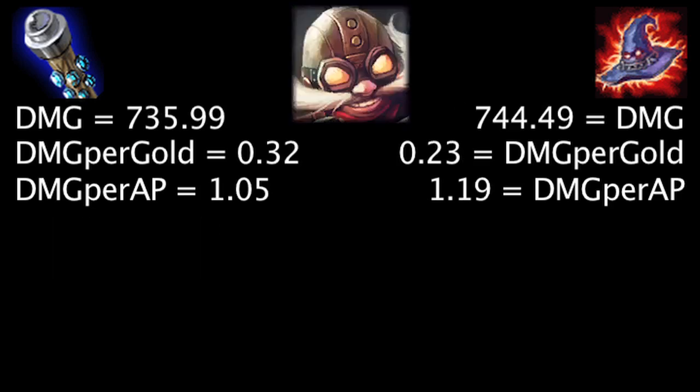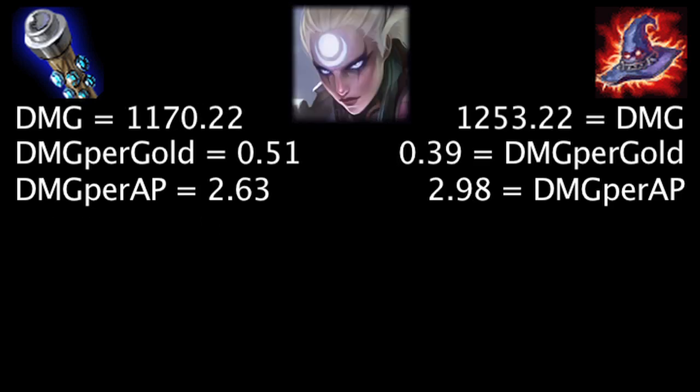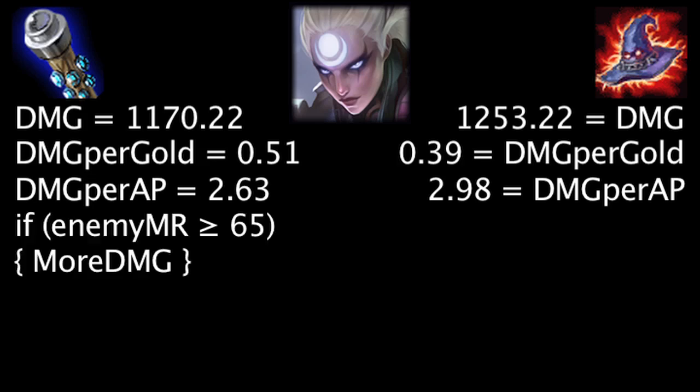On Corki, at first the Death Cap will deal 8.5 more damage, the Void Staff will grant 0.09 more damage per gold, and the Death Cap will deal 0.14 more damage per ability power. Against 35 magic resistance, the Void Staff will deal more damage than the Death Cap. On Diana, at first the Death Cap will deal 83 more damage, the Void Staff will grant 0.12 more damage per gold, and the Death Cap will deal 0.35 more damage per ability power. Against 65 magic resistance, the Void Staff will deal more damage than the Death Cap.